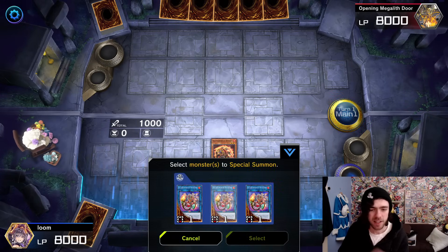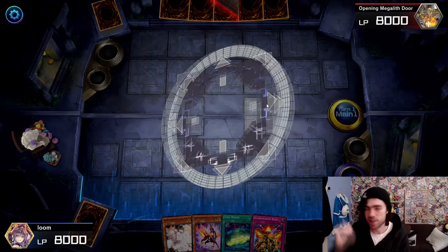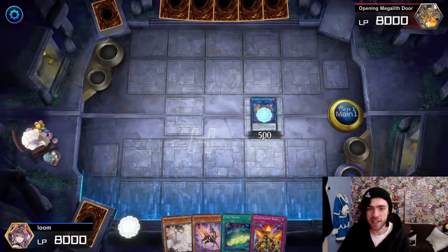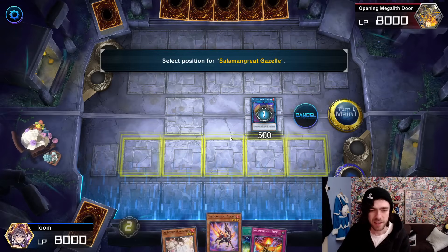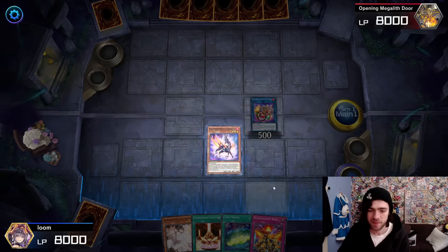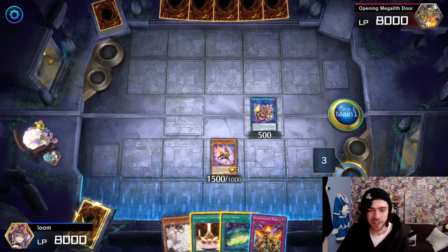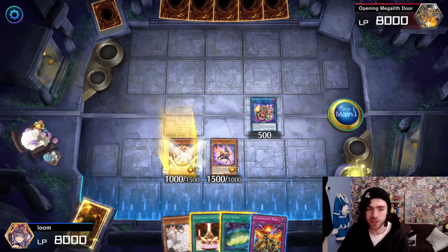Normal summon your Spinny, which of course turns it into a Bailinx. This triggers your Gazelle to summon itself from your hand and search for your Field Spell. We're triggering the Gazelle, grabbing the Field Spell, and using the Gazelle to send a card to the graveyard. Now we want to get two Level 3s on the field because it's very important that we make our Xyz monster to get a hold of our Jack Jaguar.